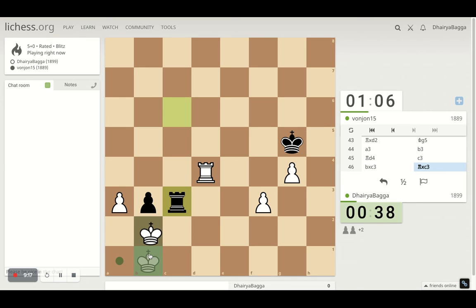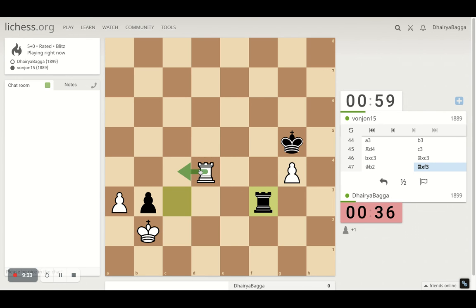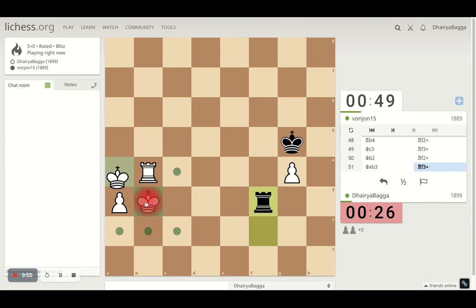He moves finally. I'll take. Opponent does take too. I go up and he takes this pawn. I proceed with this. Maybe just get the rook here first. I want to take this and just exchange rooks. Then I'll have an extra pawn which will proceed and win the match — which I could have taken. Why didn't I? I'll take and I'll go here.